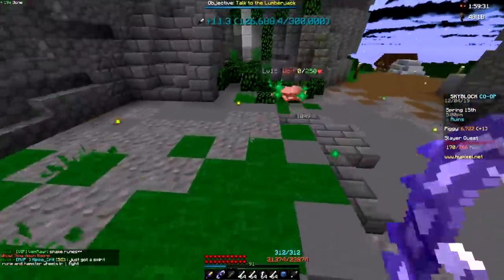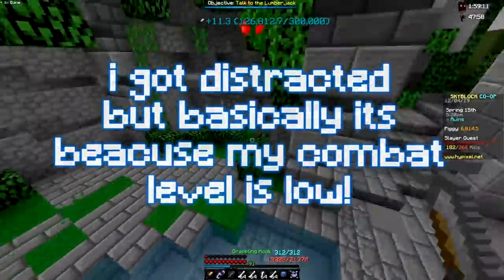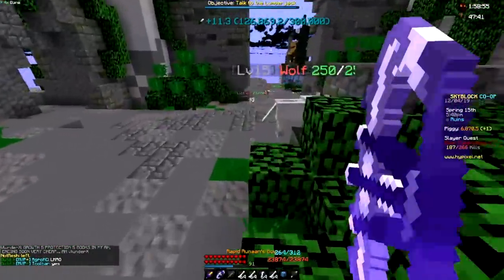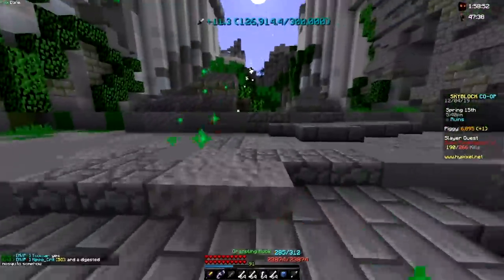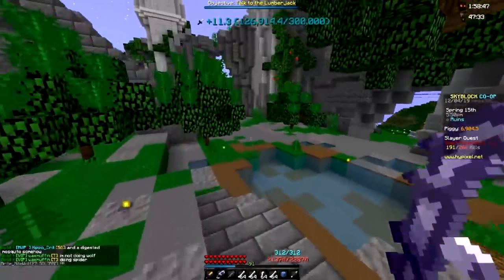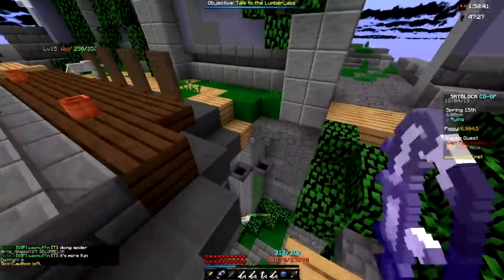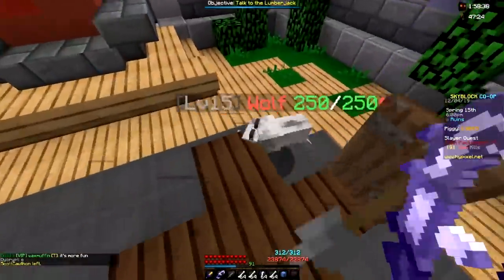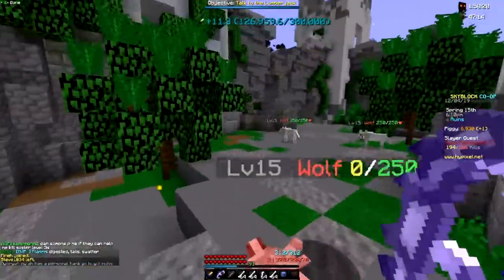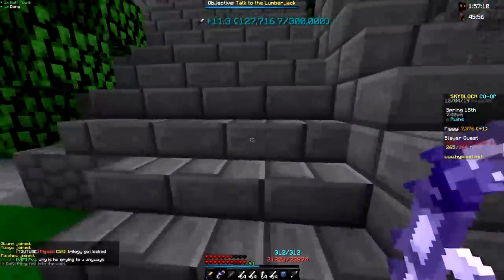A lot of you are going to say that's not a lot of damage, and I agree — but that's partly due to my stats. Also, they added a new drop mechanic for slayers where you can get more than one drop. For example, if your Sven gives you wolf teeth, you still have a chance at getting an additional drop like an Overflux capacitor, which is extremely insane and makes slayer ten times more worth it.